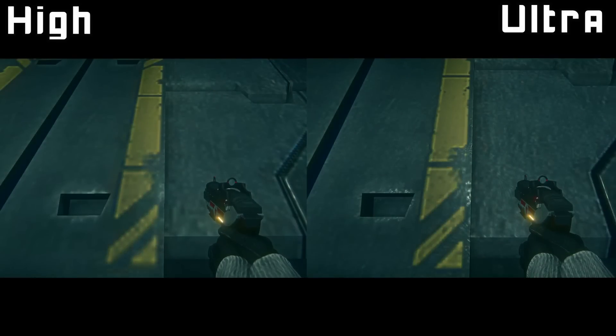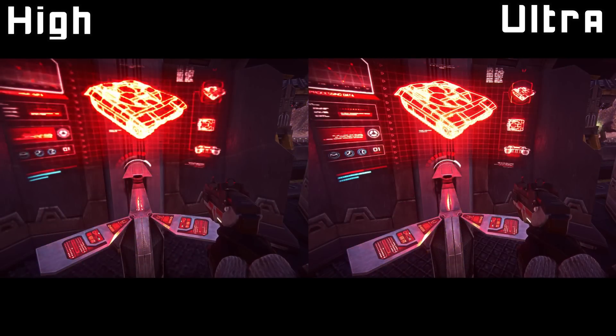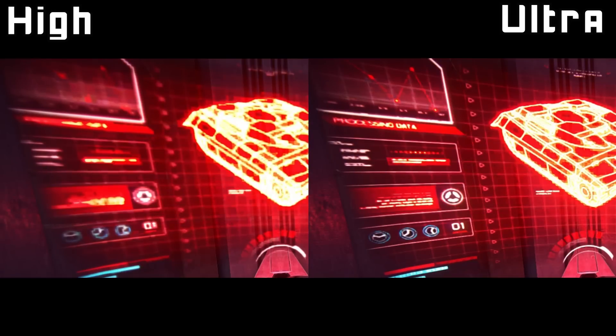First up, a comparison between two textures. Most of these comparisons are between textures because that was one of the big gripes — that textures are quite low quality on high. This one is really obvious: if you look at the actual console screens, on high it's always been quite obvious because the screen is really blurry, but on ultra you can actually make out some of the writing, whereas on high it's mostly just a big blur.